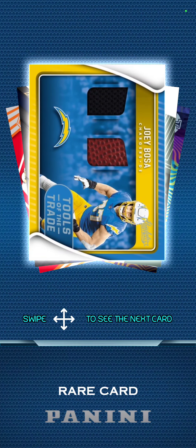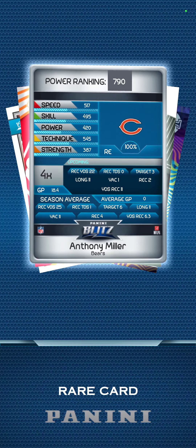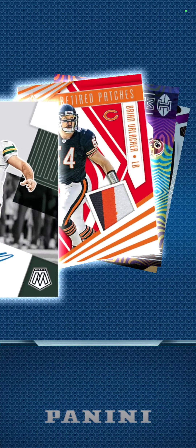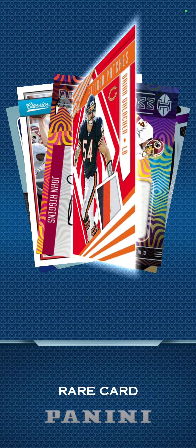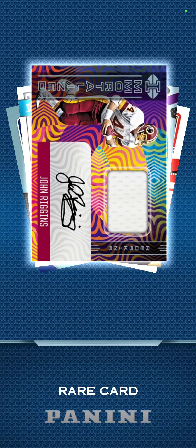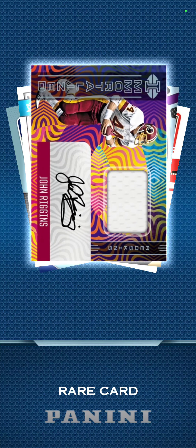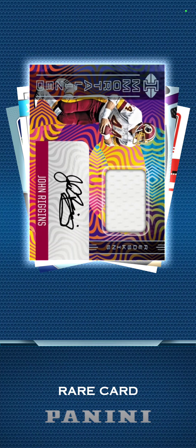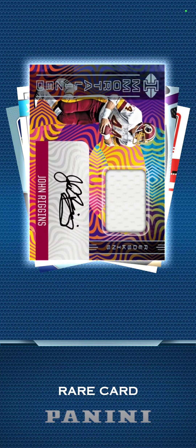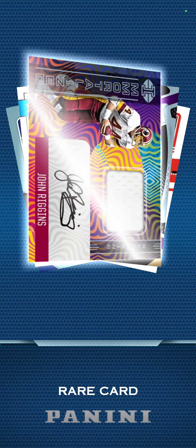Joey Bosa — four-time multiplier. Kubiak, Miller, and Montgomery. Mason Crosby. Brian Urlacher — 10-time multiplier, there's a nice looking card. John Riggins — Redskins. You know what's funny, I'm surprised they didn't pull any of these cards because sometimes they'll go back and pull cards since it says Redskins on it. Four-time multiplier.